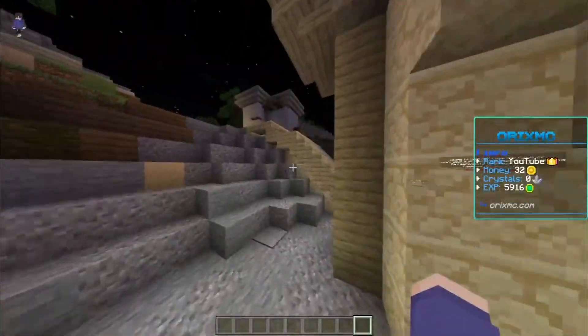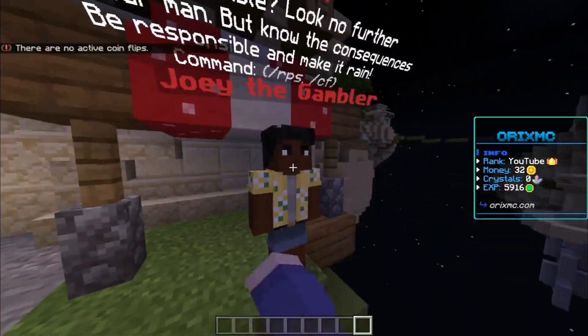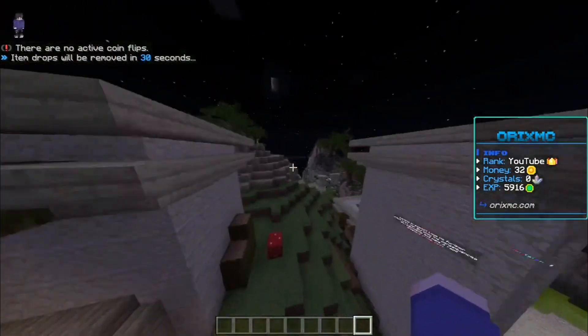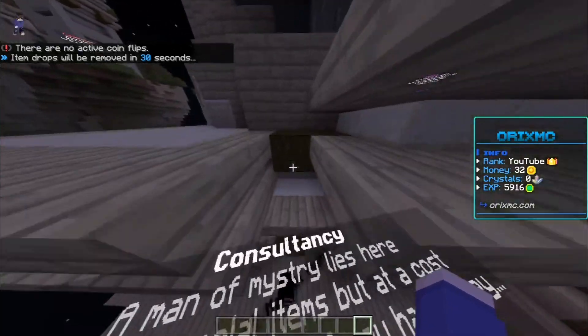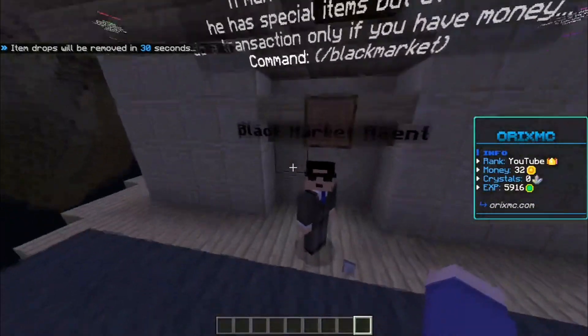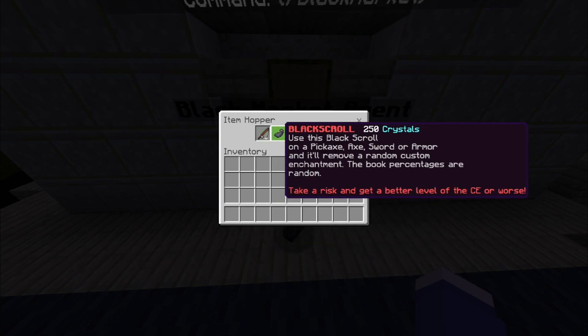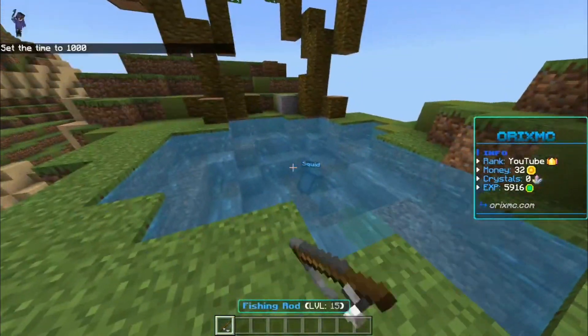They also have nice games where you can easily make money by competing against others, like rock paper scissors and coin flip. And at the black market, instead of only being able to buy white scrolls, you can now buy five items including the fishing rod, which lets you fish for cool items.